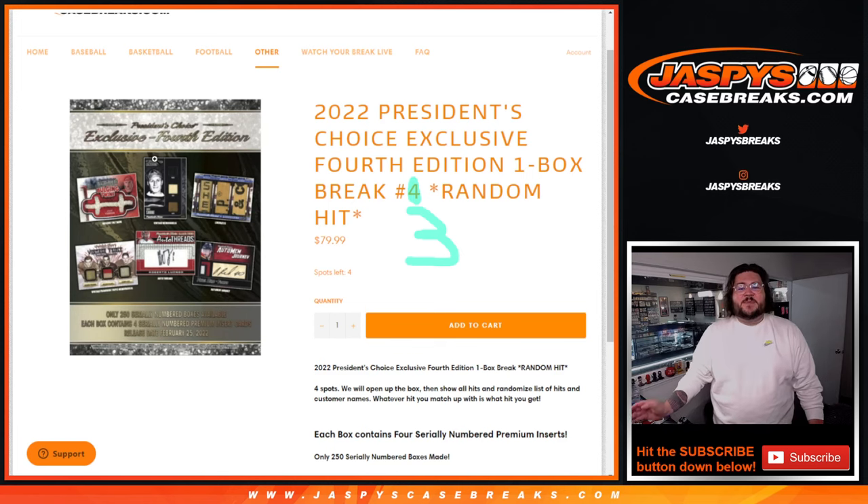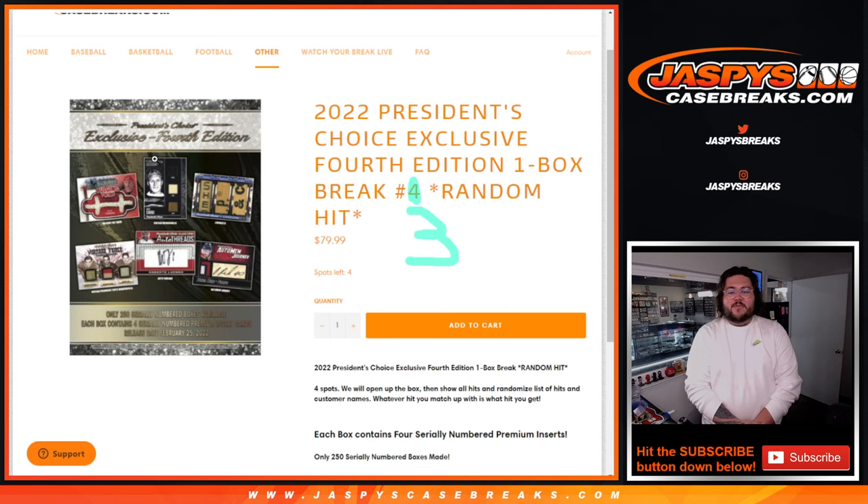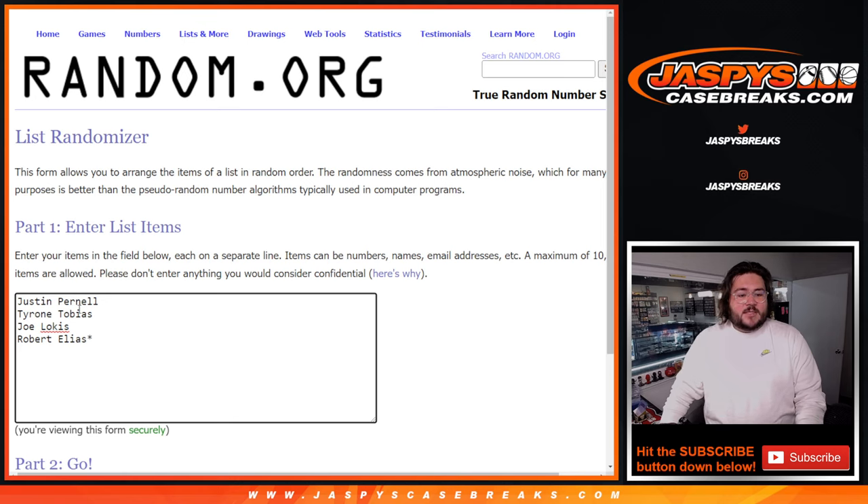What's going on everybody, Chris from JaspiesCaseBreaks.com. Happy Monday, thanks for coming in today. We've got a first break of the day — 2022 President's Choice Exclusive 4th Edition, 1 Box Break No. 3, Random Hit. Three red time here. It's one box, four hits in each box. We have our list of players right here from Justin, Tyrone, Joe, and Robert with our last spot mojo.